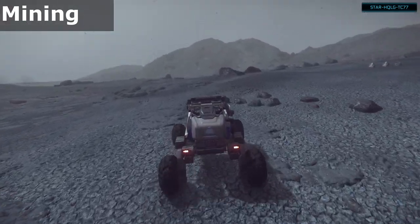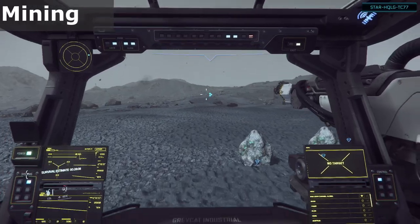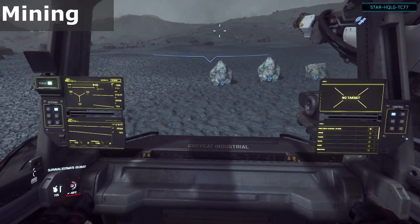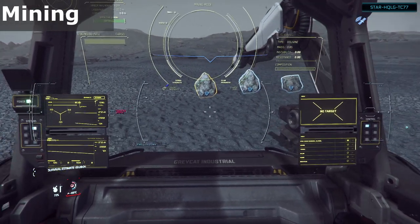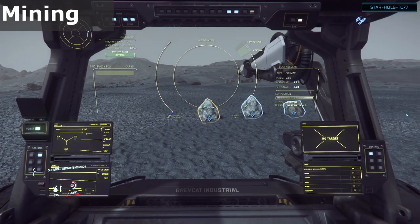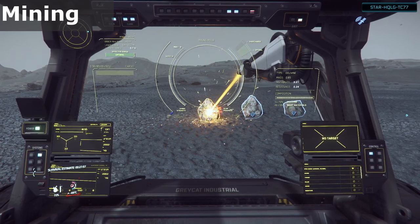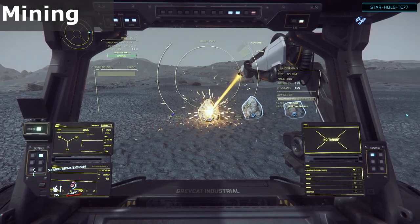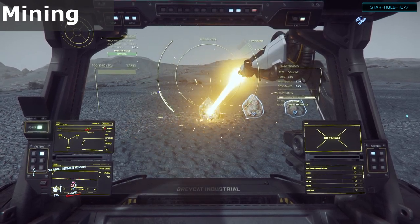Once you've got out and up to the rocks, press M to switch into mining mode. You'll have the fracture and extraction modes — listen to the audio notification to make sure you're in the right mode. To switch modes, use the right mouse button. When you're ready to start cracking the rock, use the left mouse button in fracture mode to start the laser. Then, like with hand mining, let it scan first and it will populate some information on the HUD.